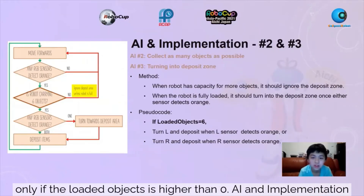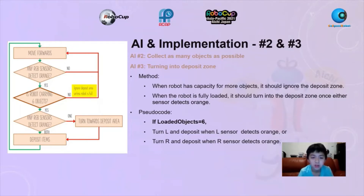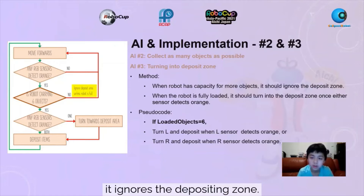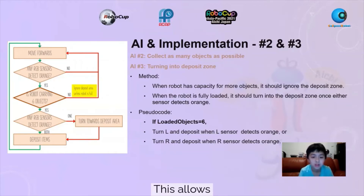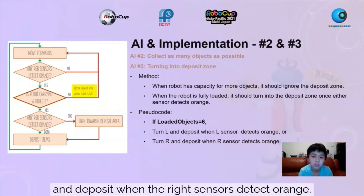AI Implementation 2 and 3. AI-2 is collecting as many objects as possible; AI-3 is turning into the depositing zone. The method we use for 2 and 3 is: when the robot has capacity for more objects, it ignores the depositing zone. When the robot is fully loaded, it should turn into the depositing zone once either sensor detects orange. The pseudocode is: if loaded objects equals zero, it turns left when the left sensor detects orange, or turns right and deposits when the right sensor detects orange.